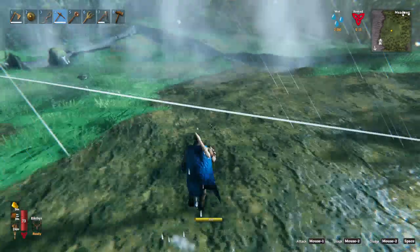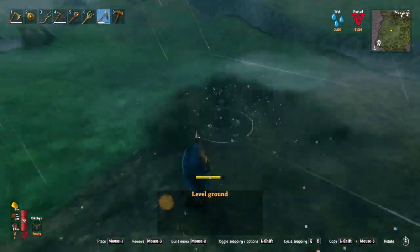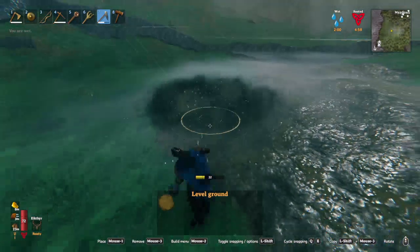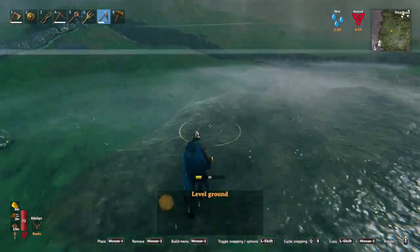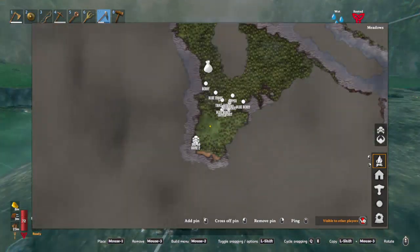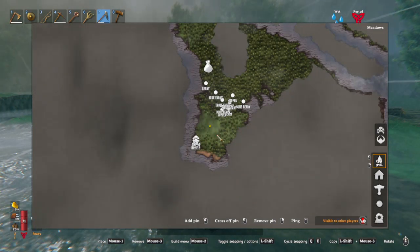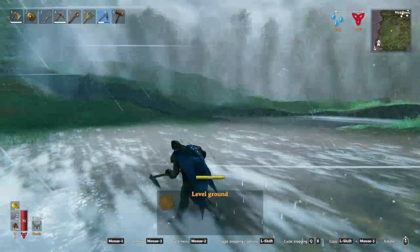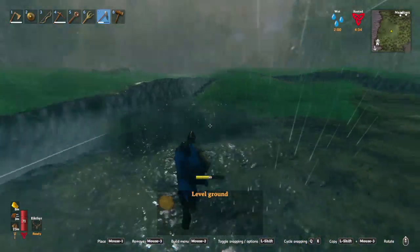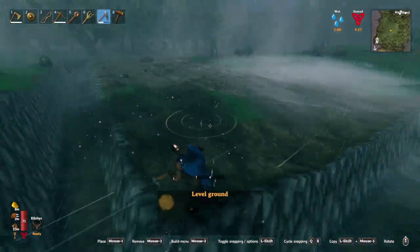This is by no means what the final product will actually look like, I just need a place to rest my head. That other base we have is nice but it's a little bit on the small side. We are still close enough to the plains and the black forest, and we've got that dragon spawn over there — can't see it too nicely because of the mist. Let's just flatten this corner out.